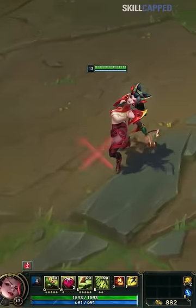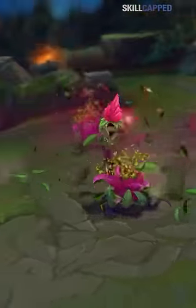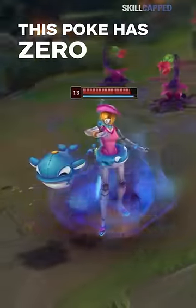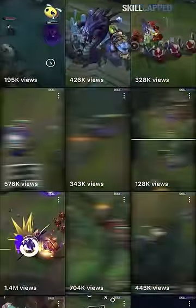So max E second, right? Wrong! That's still trash. You want to max W second because the main reason to play Zyra right now is to spam her Q and W to harass people from a billion yards away. This poke has zero counterplay and is actually what makes her S tier. Like this guide to fill your feed with more skill-capped tips like this.